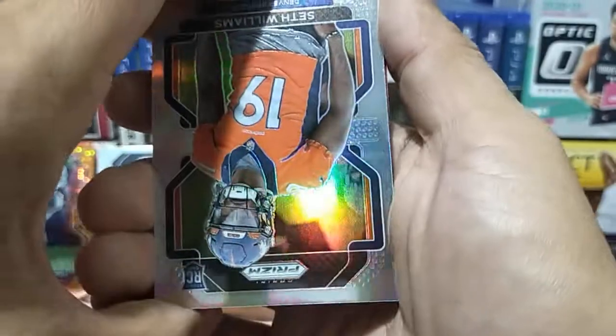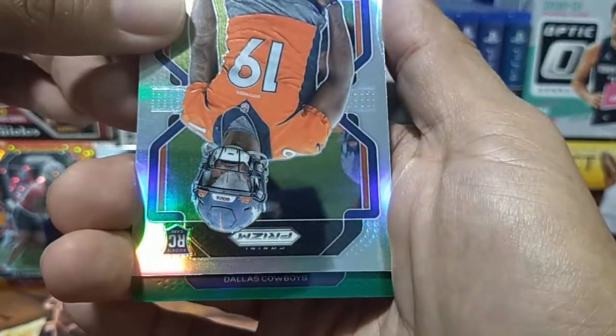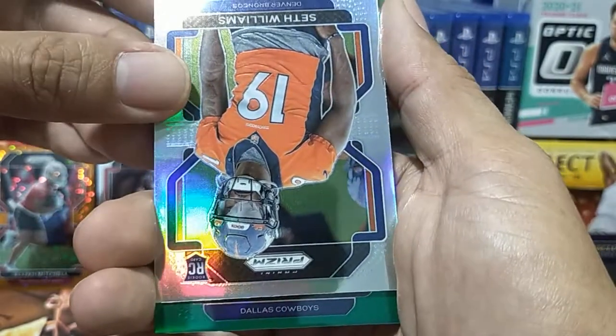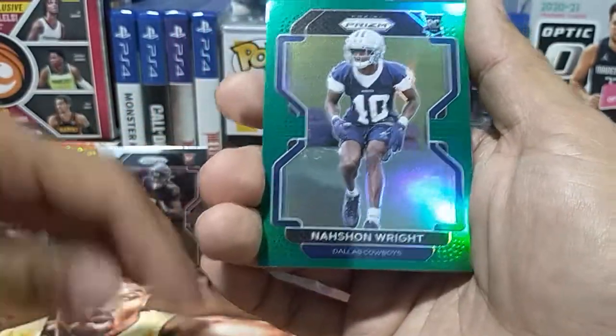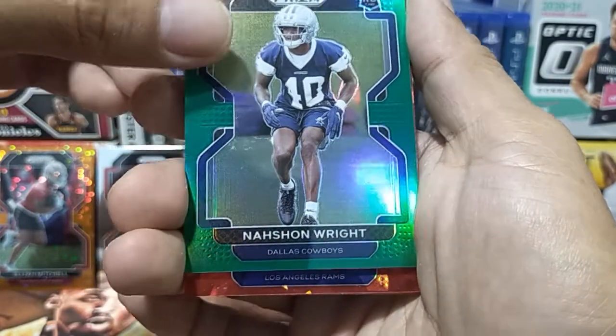Next is a green Prism RC — let's see what team. From the Dallas Cowboys — a Natrell? RC. This is a green Prism for the Dallas Cowboys.